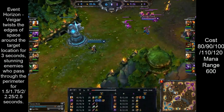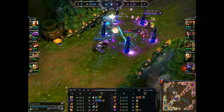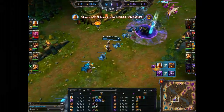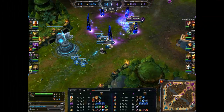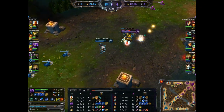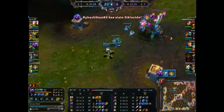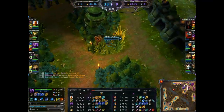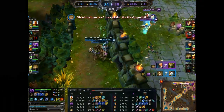Next up is Veigar's E, probably one of his most important abilities. It drops a circle, and anybody that crosses the line — whether from inside or outside — will be stunned for a certain amount of time based on the level of the ability. This is what starts your entire combo chain that wipes out pretty much anybody, and allows you to land your W, Q, or R if your opponent tries to get out of range. It's a good initiation tool, a good escape tool, and also a good closer — primarily what you'll use to set up your combo.